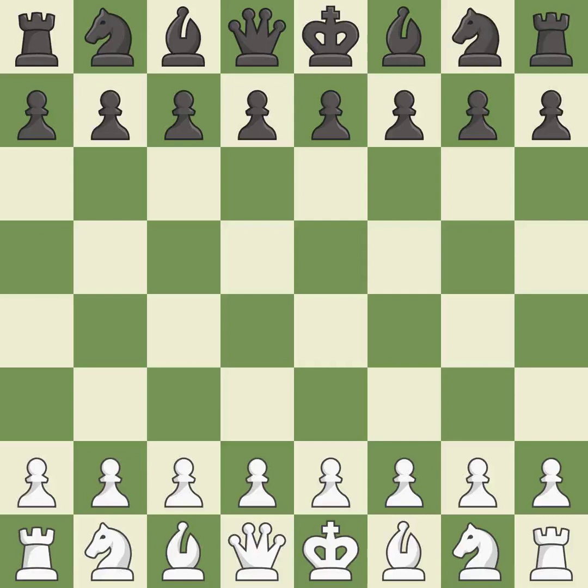Smooth — one player took the advantage and never let go. White really outplayed black in that one. Both players had an amazing opening. White was a cut above black in the middle game.